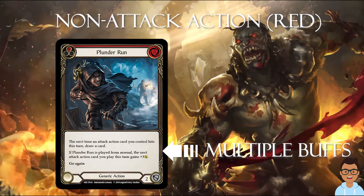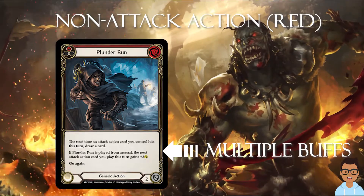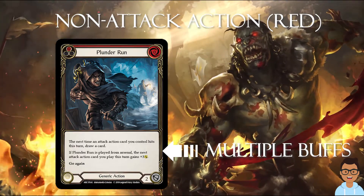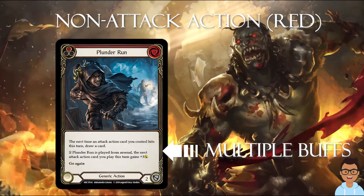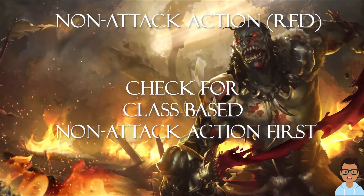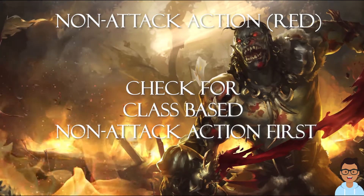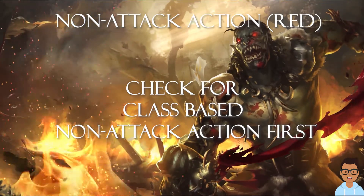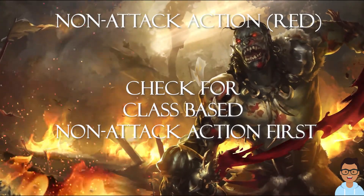Next, you should look at the defense value — a good one should be around 3, but in some cases you would want a generic non-attack action with a value of 2, and Plunder Run is a good example. One piece of advice I could give is to go into FABDB, select a hero, and look at all the available non-attack actions. Always look for the class non-attack action before looking for the generic ones. Once you have compared all the cards, you can decide which has the most advantage in your deck.